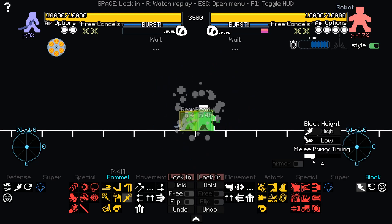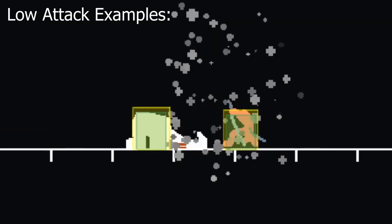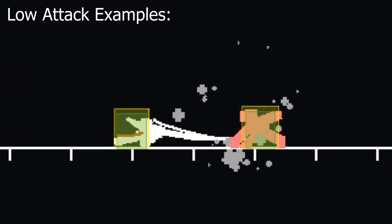However, we can also see that this is only the case if Robot blocks high. If Robot blocks low, even on the correct frame, it will not result in a parry. This is because certain attacks hit low. In order to parry low attacks, you must block low.